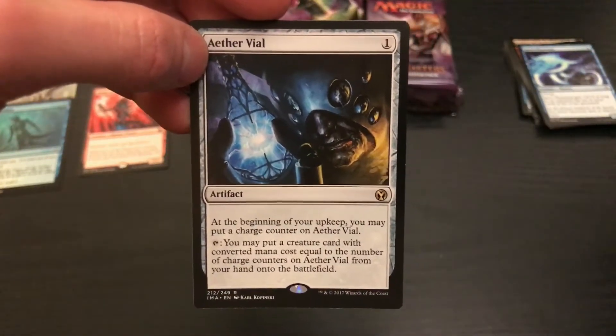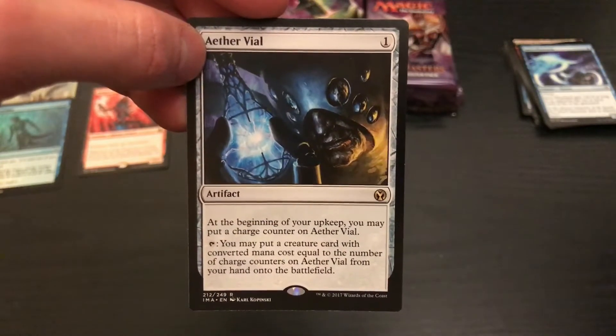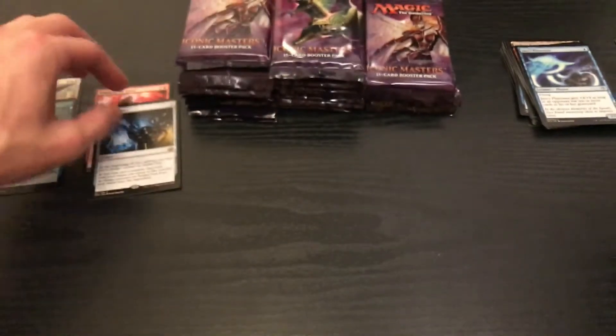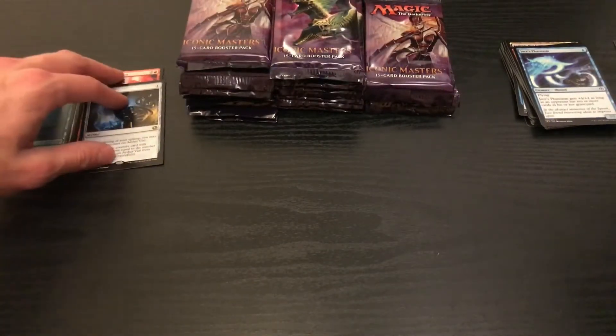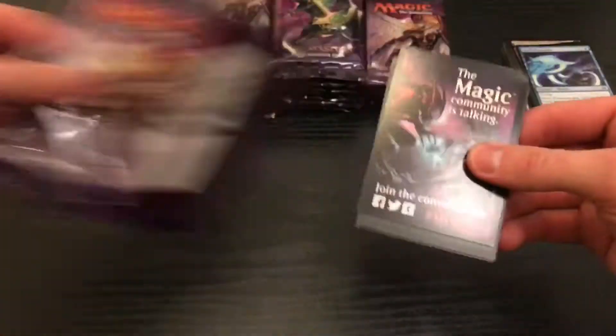This is making up for that Ixalan box I opened up not too long ago for the draft. Aether Vial — I don't even know what this card does. It's awesome, that's what it does. For one, at the beginning of your upkeep, you may put a charge counter on Aether Vial. Tap it — you may put a creature card with converted mana cost equal to the number of charge counters from your hand onto the battlefield. And it only costs one to get out. Wow. We're doing good so far.